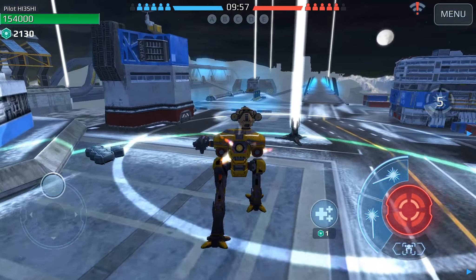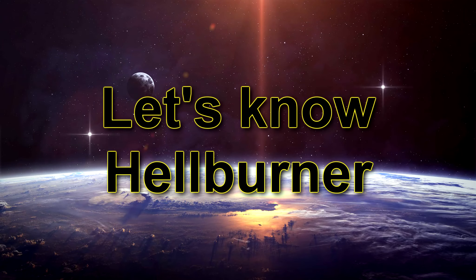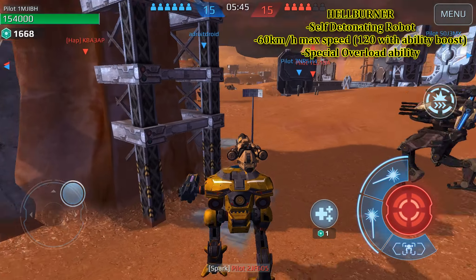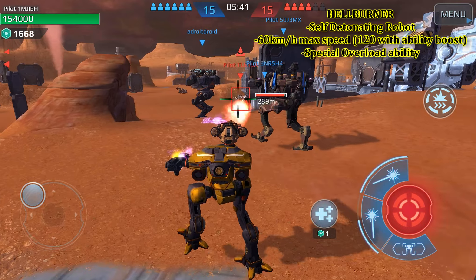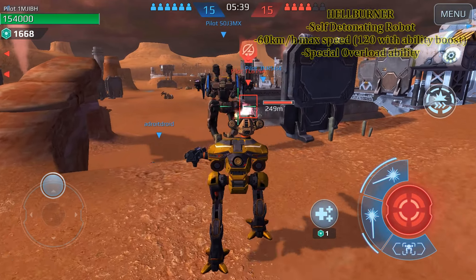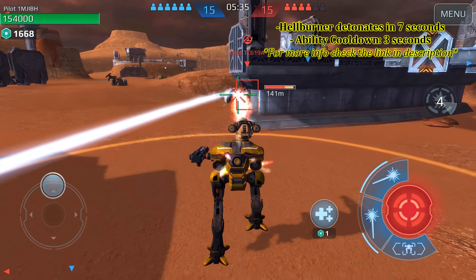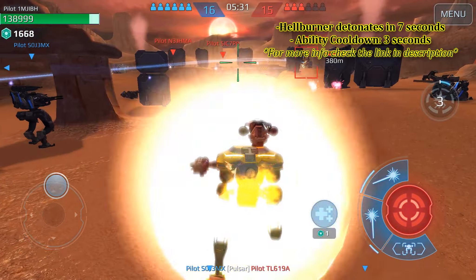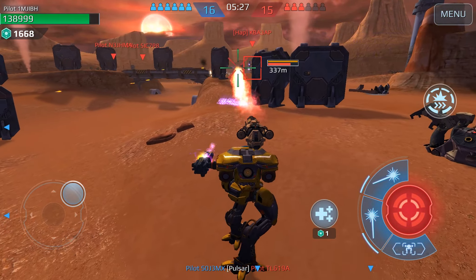Welcome everyone to the Hellburner tutorial. Hellburner is a self-detonating robot with 60 kph max speed and a special ability called Overload. Upon activation, Hellburner gets a speed boost and detonates after 7 seconds. Its ability cooldown is only 3 seconds.